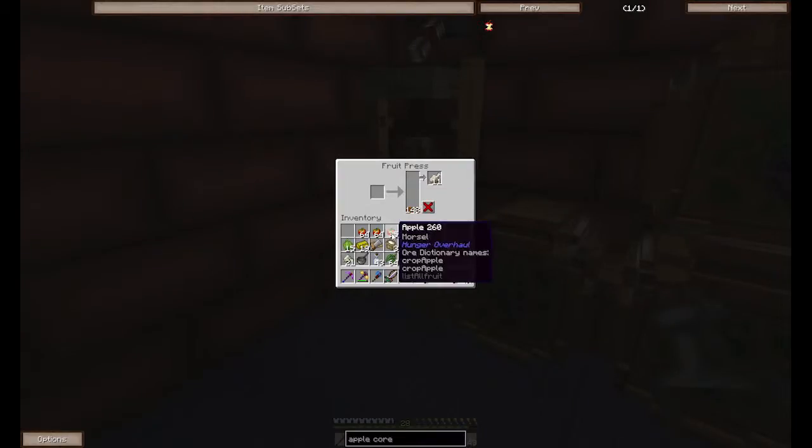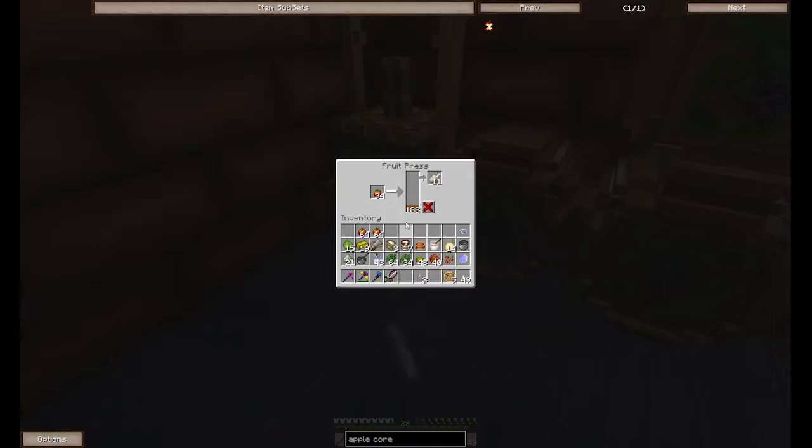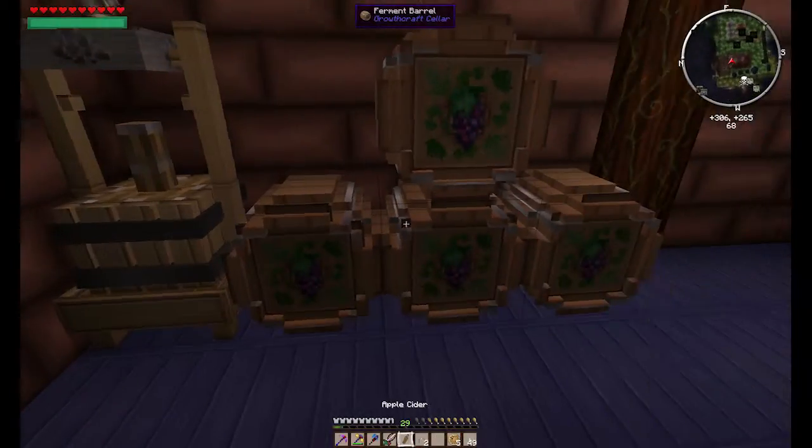I guess there's not enough in there. Oh — you see it also creates bone meal, which is cool. I don't know why or how, but hey — free bone meal. So this is fermenting, and then I think I have to stick redstone or glowstone in here, but I don't seem to have any in my inventory.